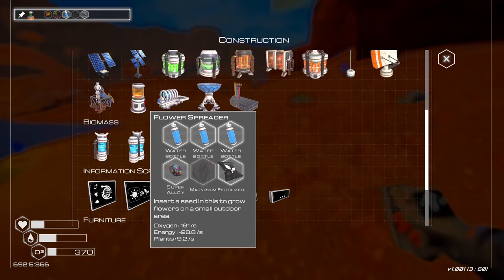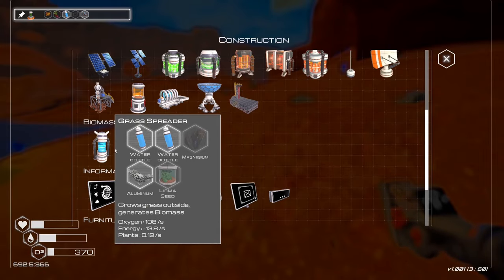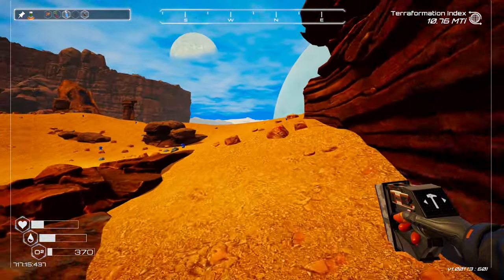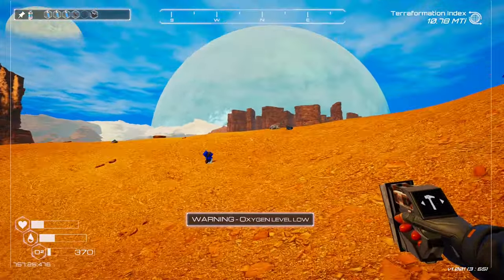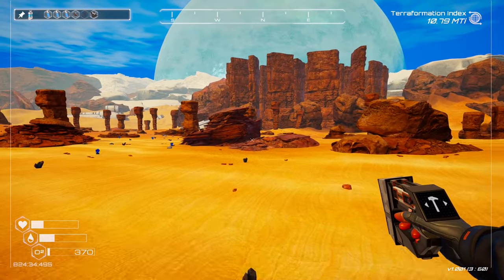We could make that flower spreader — that's probably worth it because oxygen and plants are kind of what we're looking for. Look at the plants: 9.2 as opposed to 0.19 — that's going to help us with the biomass. We'll go with that. Let's pin that one — and then oh god, I've got no oxygen! Oh no, I forgot about oxygen!